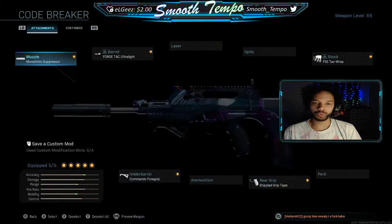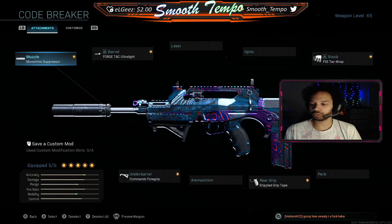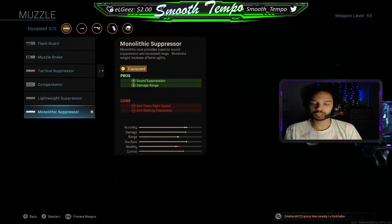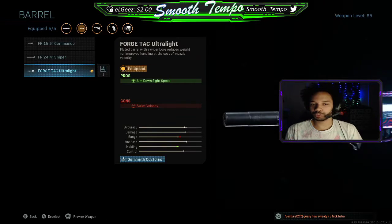Let's jump into the class and show off what I'm doing. For the muzzle we're rocking the monolithic suppressor — nothing too special there. It offers damage range, talked about this in the last video with the Kilo. We're gonna use the monolithic suppressor just for the damage range, and obviously because it's a suppressor it hides you from the navigation compass at the top, makes it a little harder for people to know where you're at immediately.